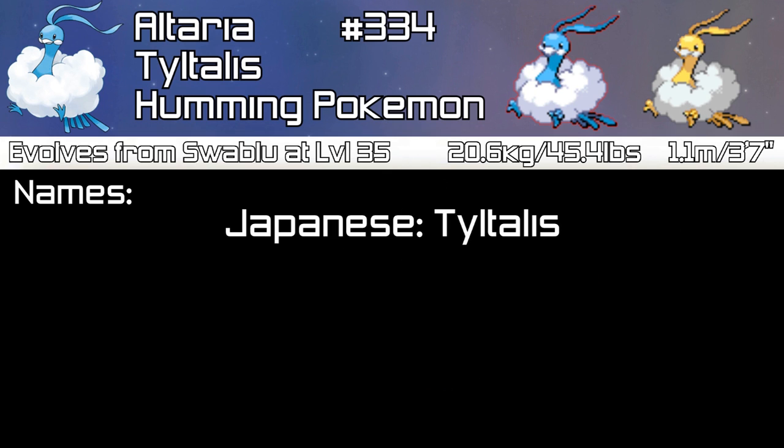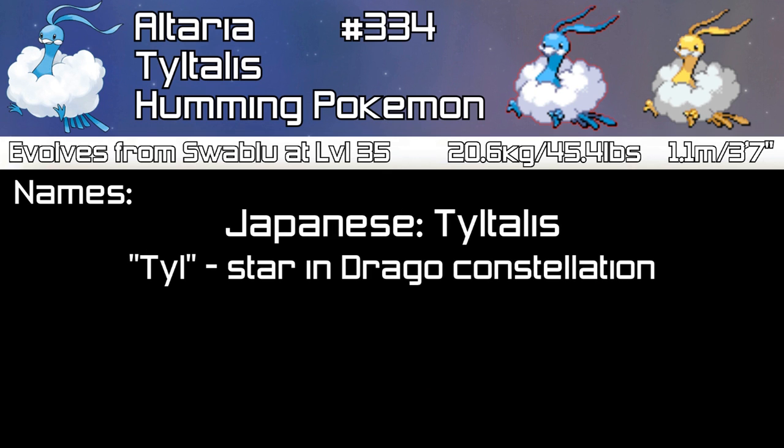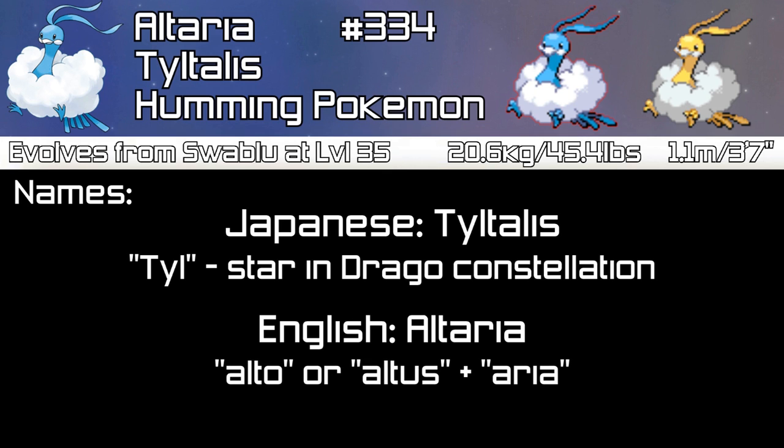The Japanese name Tiltalis comes from, again, the constellation and the play. The English name Altaria comes from 'alto', Italian for high, or 'altus', Latin for high, or 'aria', Italian for air, or 'aria', Portuguese for melody — referencing Altaria's singing ability. It may also come from Altair, the brightest star in the constellation Aquila, the eagle.